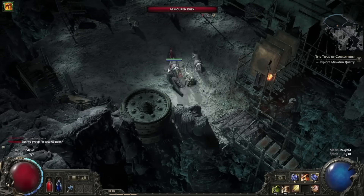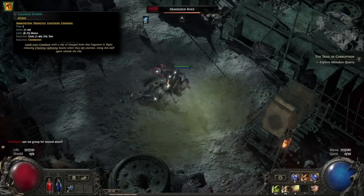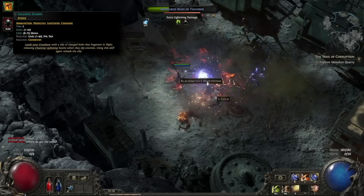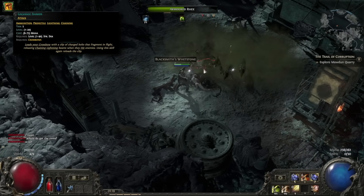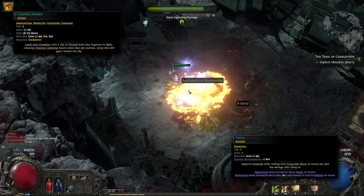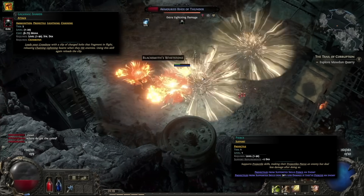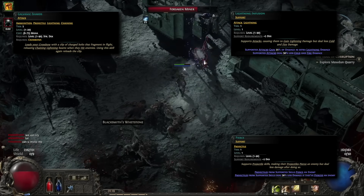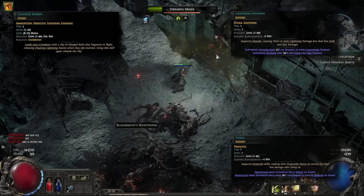At around level 15, you should get your first level 5 gem. Unlock Galvanic Shards — this will replace Permafrost Bolts, because at around this stage Permafrost starts to feel a bit weaker, and this is where people actually start to struggle a little bit. Put the Pierce support gem from Permafrost straight into Galvanic Shards. Using your grenades alongside Galvanic Shards becomes your main AOE method. I also recommend adding the Lightning Infusion support gem to Galvanic Shards so you get more lightning damage from it.